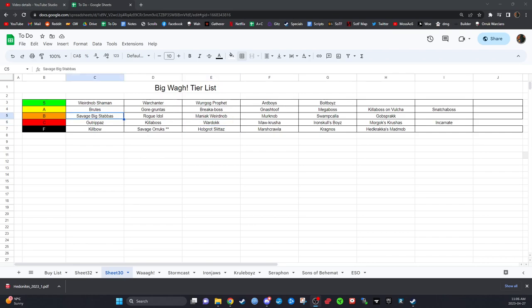B-tier recap: Savage Big Stabbas are really good and really good against monsters — if you're playing into a monster-heavy meta these guys are definitely worth it. Rogue Idol is B-tier for his five-up ward, lots of wounds for stalling, and the plus one to casting aura if you're running a wizard-heavy list or lots of endless spells.